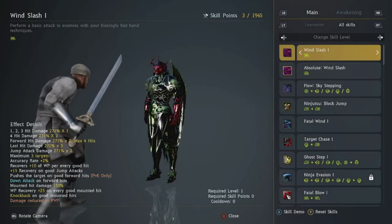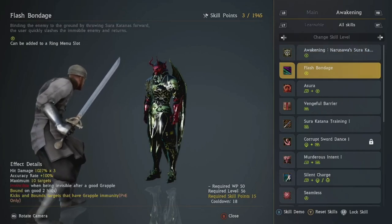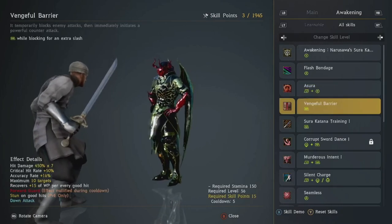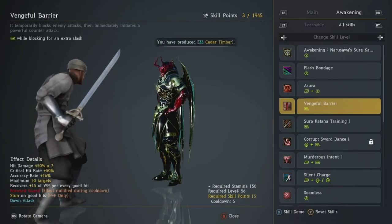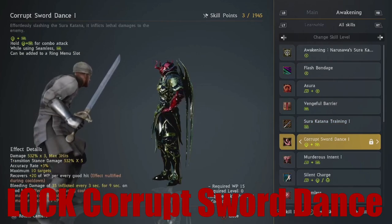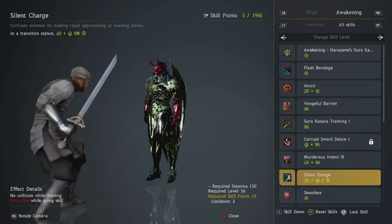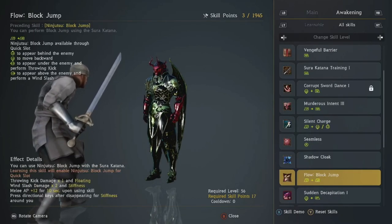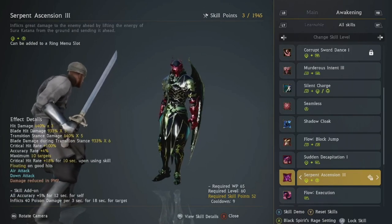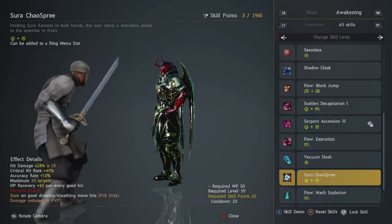In terms of skills, we'll start with awakening skills because it's easier to go through. You're going to want to get your grab. You start with your awakening buff — vengeful barrier. I haven't picked this up because I've used skill points elsewhere, but it's an important pickup when you want to grind Arsha's. Vengeful Barrier is a good start. Murderous Intent is definitely something you want to max out. Silent Charge you want to pick up. Seamless you want to pick up. Shadow Cloak you want to pick up. Flow Block Jump you want to grab. Do not get Sudden Decapitation. Max out Serpent Ascension. Do not get Flow Execution, do not get Vacuum Slash.